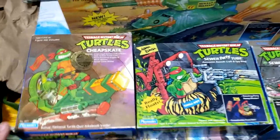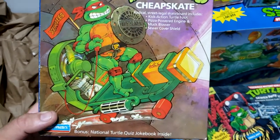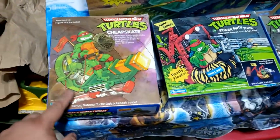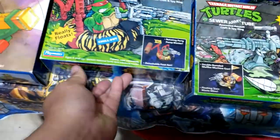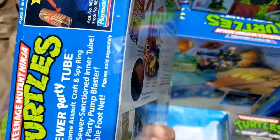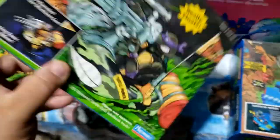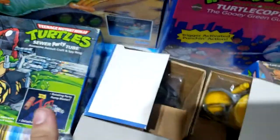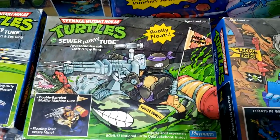The next lineup starts with the TMNT Cheapskate — everyone had this one. The one people didn't really have was Cheapskate 2, which I think is the same board but different colors — everything's pink. Here we have the TMNT Sewer Party Tube. These are sealed — this one is 100% never been opened, which you rarely see. I also have one I opened at some point but it's minty fresh. The Retro Catapult version is also completely sealed in its packaging — looks gorgeous in there. And that was the Sewer Army Tube.